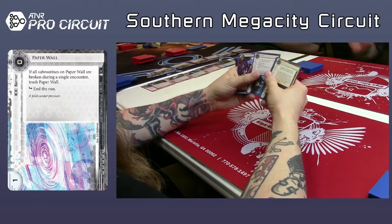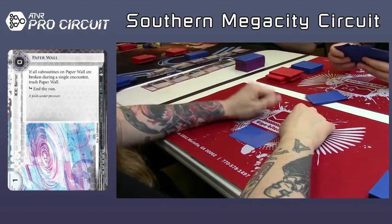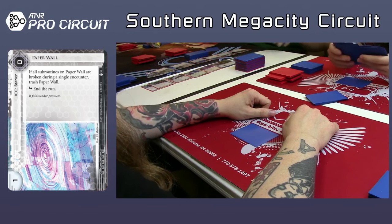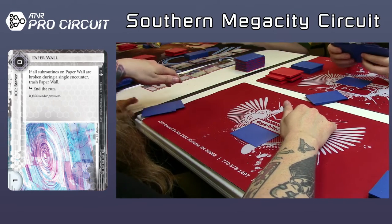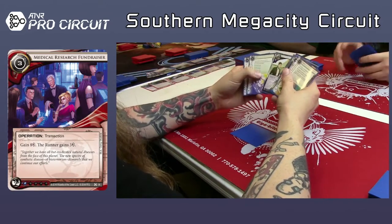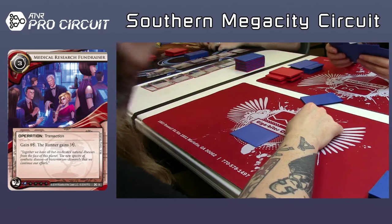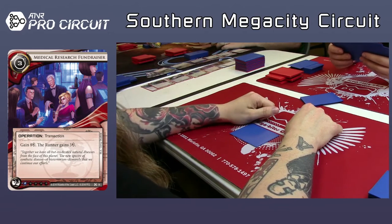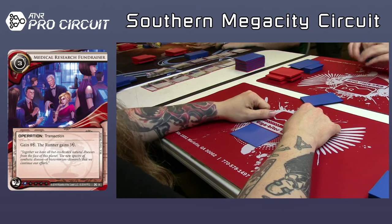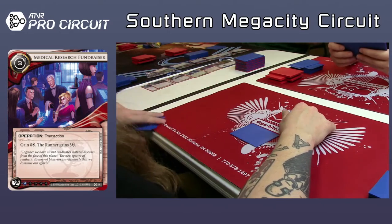Breaking news, a couple of 3/2s, another Ash. And that's a Medical Research Fundraiser — I don't know if I would take that. It is money, but giving the runner money too — I don't think I'd play it. Biotic Labor seems good here, especially with all those 3/2s. It looks like he took a Green Level Clearance. He does fan through those cards pretty quickly, but I think he has plenty of ice. I'm not sure about his agenda density — he wants to get at least seven 3/2s or 4/2s.